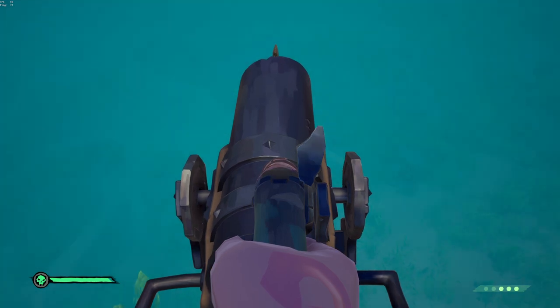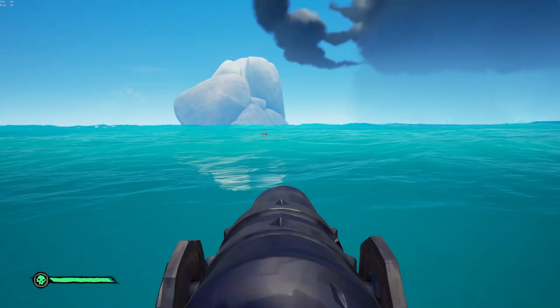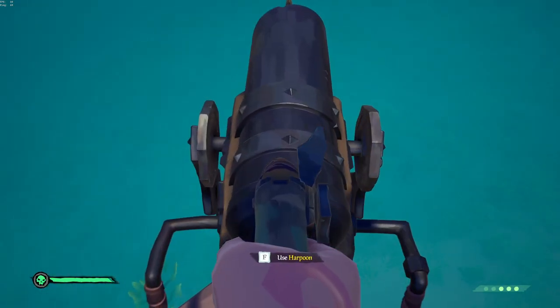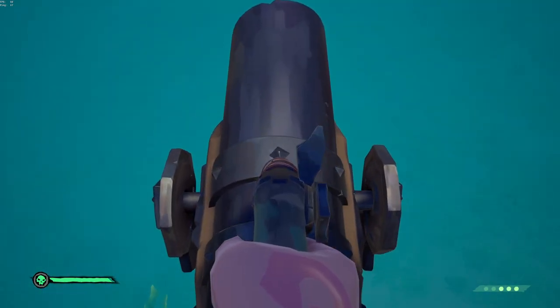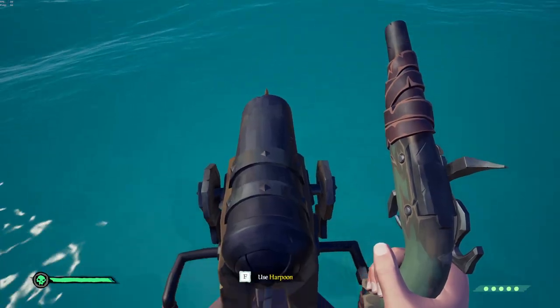So now that the keg is in line with the rowboat and the rowboat is in line with the boat, you need to get real close to the harpoon with your pistol lined up in the center of your screen pointing at the harpoon. Now that your pistol is centered over the harpoon, go ahead and grab and interact with the harpoon.